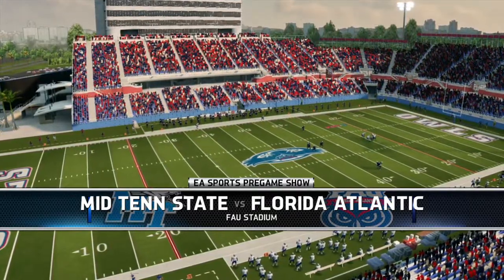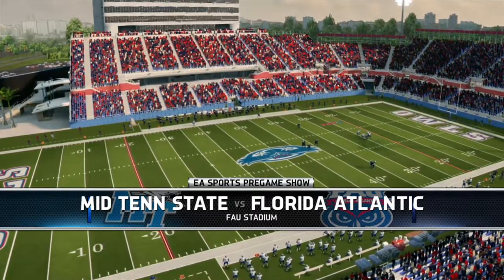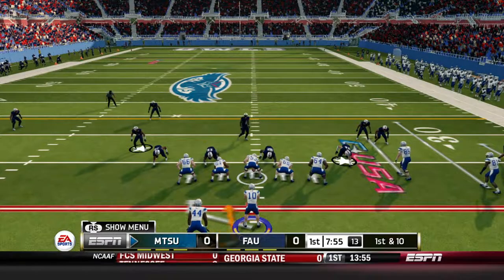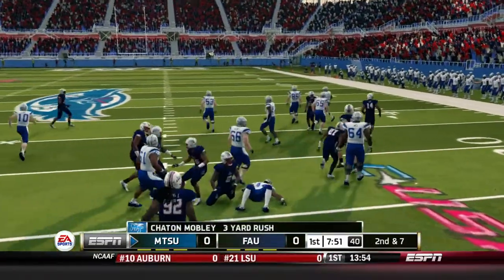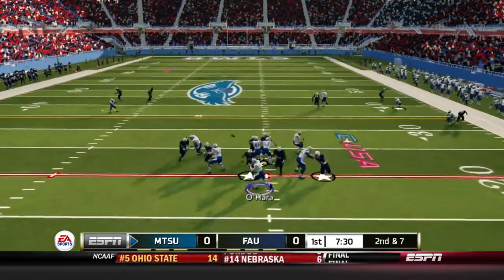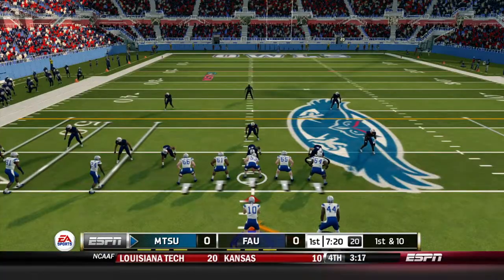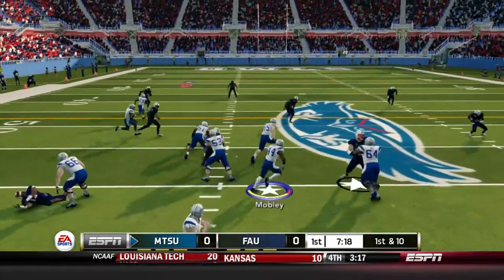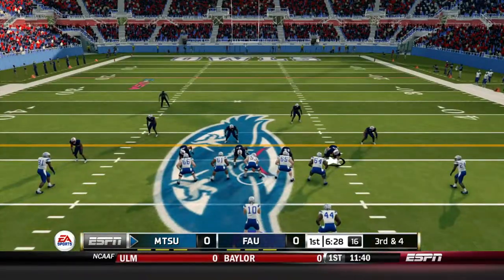Conference USA against the toughest team in the conference, which I believe is Florida Atlantic. Let's get this thing started against Lane Kiffin, who is still the coach in this game at Florida Atlantic. The rosters weren't completely updated because they still have Devin Singletary. We'll start the game out with a nice pass on second and seven — O'Hara to Jaron Pierce for a 16-yard completion and the first down. First and ten, we give it to Chatton Mobley — seven-yard rush.